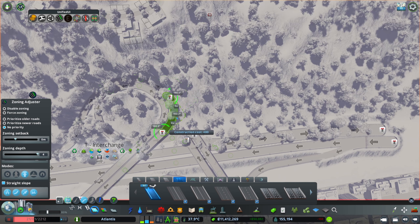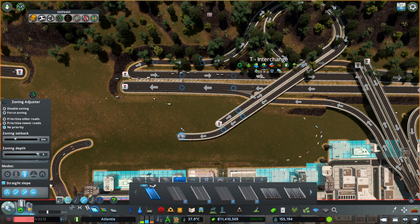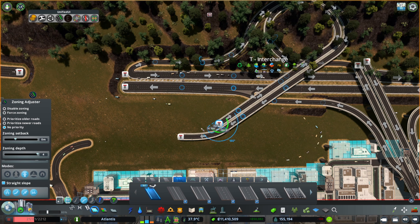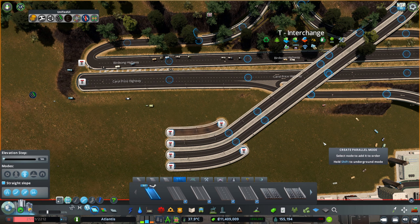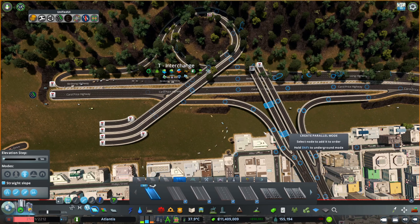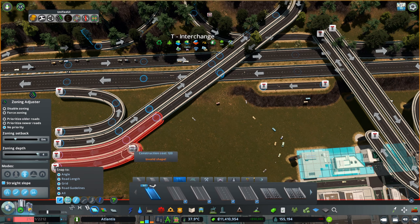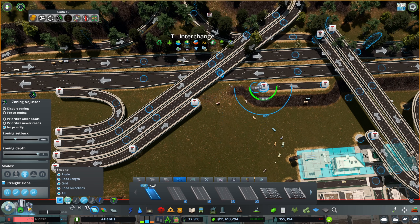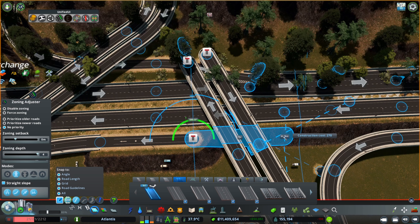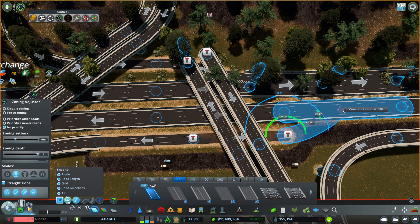I'm changing that interchange into something that can fit into this area and work as well as it was working in the other area. The idea is that having a direct way into the area without crossings or cars getting in each other's way would make the traffic flow a lot better. The other issue was that when getting into this area there was no easy way to spread the traffic.